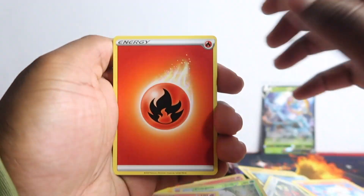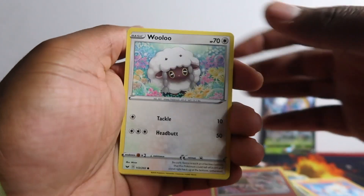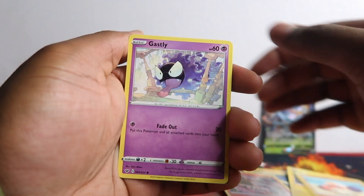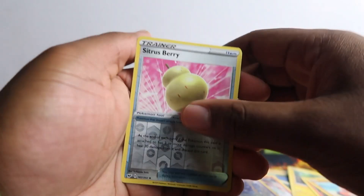Energy, revival herb, Veritone, more Drizzile, Loselle, Toxel, Sandile, Clobbopus, Gossifleur, Sandaconda regular rare.